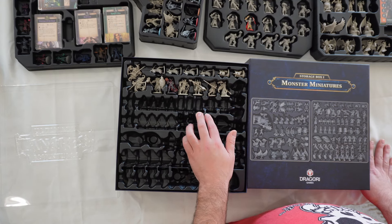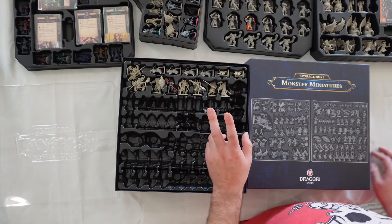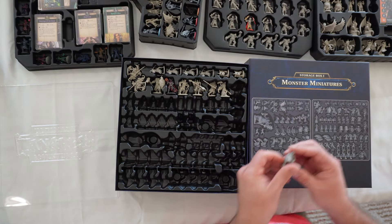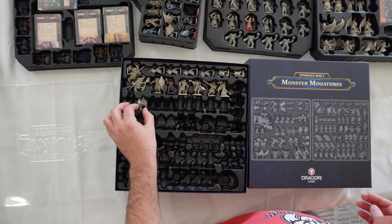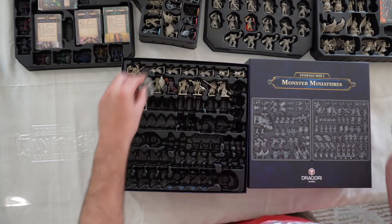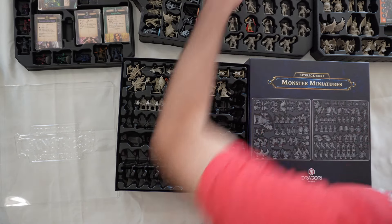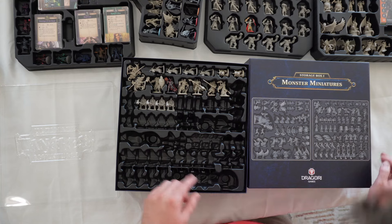Now moving down here, we have quite a few dwarves. Don't get too confused because there's actually two versions of the dwarves — there's the ghost dwarves and the regular dwarves. These ones here are the ghost dwarves, because that comes in the Arena the Contest campaign. Basically they're in the Legendary Box tray, so you can put all these guys right here. Get that last guy in there — perfect.